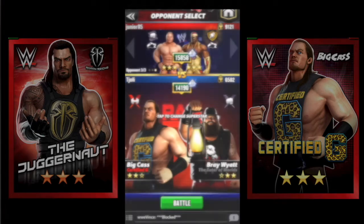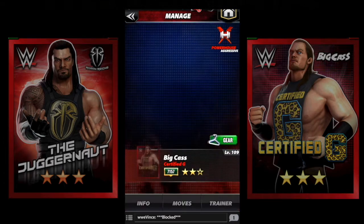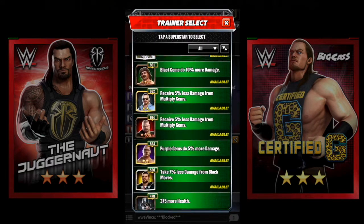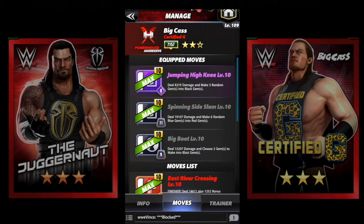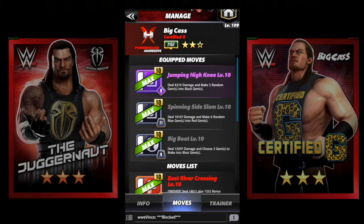Here's Cass. The reason I'm really doing Cass — even though it's pretty self-explanatory how to use him — is we're gonna do a Cass versus Roman Reigns comparison. I'm gonna set Cass up with trainers Rusev and Bray. The standard Cass move set — I actually personally like purple better.